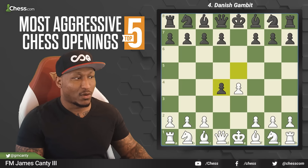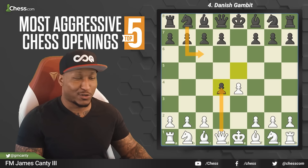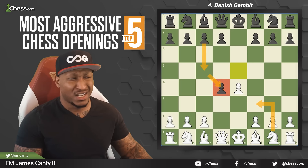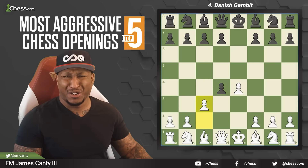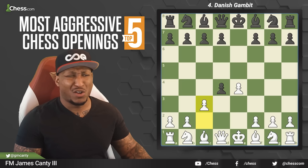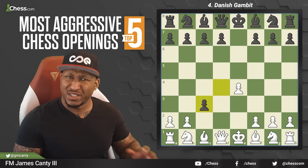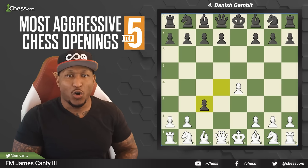After d4, there's e takes d4. Black is thinking you're going to take with your queen and allow knight c6 with tempo — what are you doing? You also have knight f3, but if you play knight f3, black can play c5 and defend this pawn with a pawn. Then you play c3 and they're like, well, you're offering me another pawn? After pawn takes, do we take the pawn back with a pawn, or with the knight, or not at all?